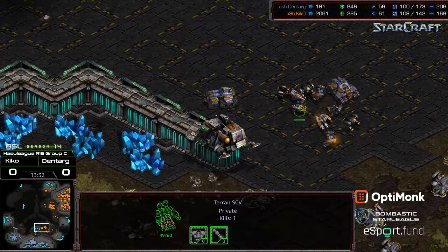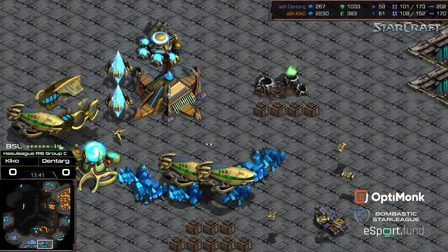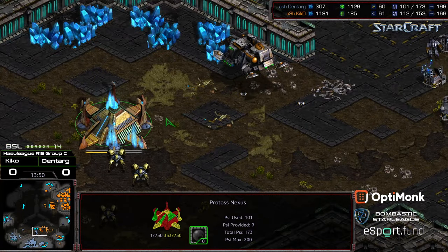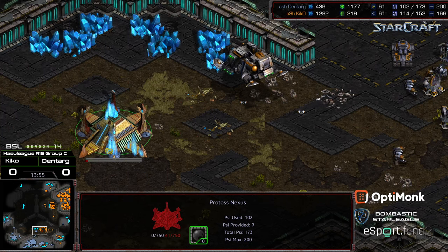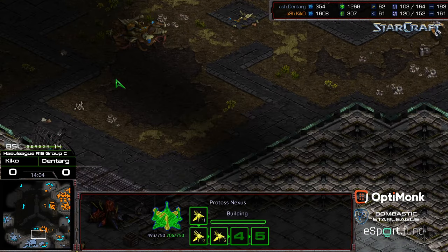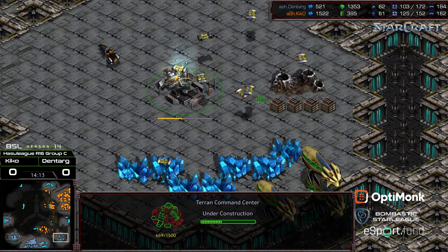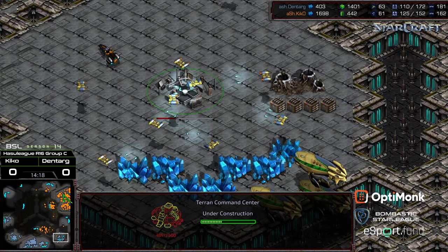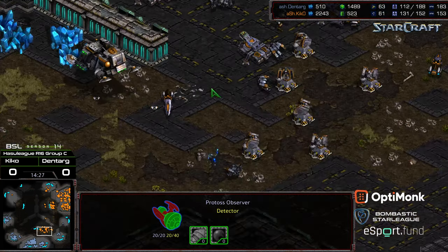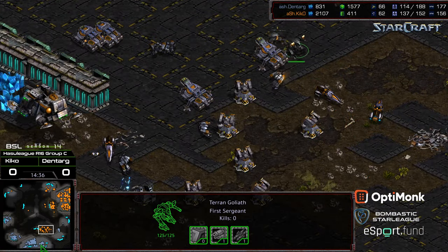Still sufficient troops. Den Targ behind in the supply count now but he's got carriers still here. Took a lot of economic hits, having to rely on the carriers to handle the vulture. Kiko still hasn't grabbed his fourth though — right now three base versus three base, supply lead to Kiko. Kiko regrouping, attacking again with plus one weapons, easily munching into this. The carrier fleet grows but I don't know that it's in sufficient numbers, and certainly not in time to keep that nexus alive. There's already a replacement nexus at the nine o'clock location.